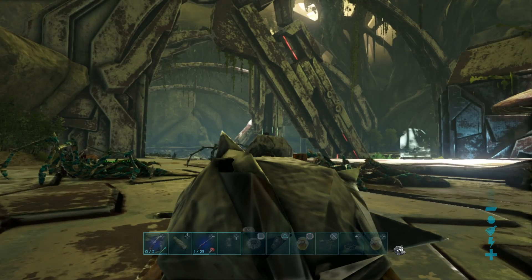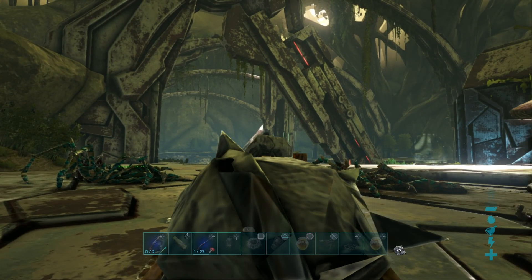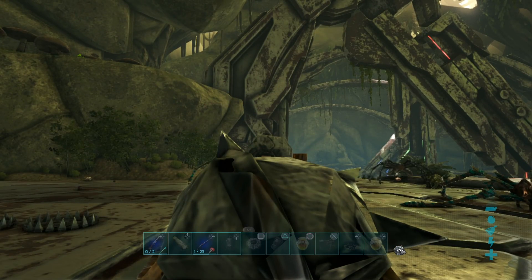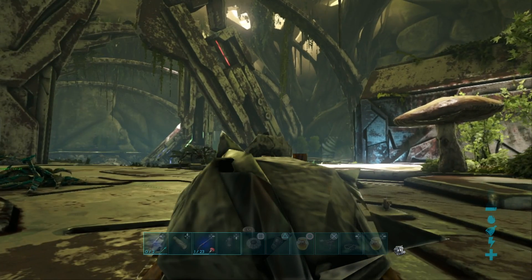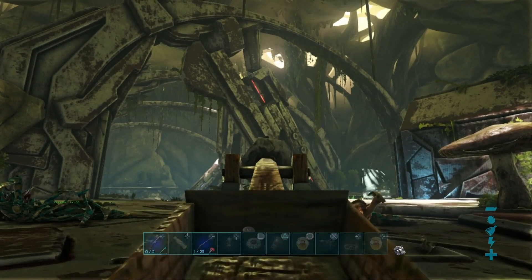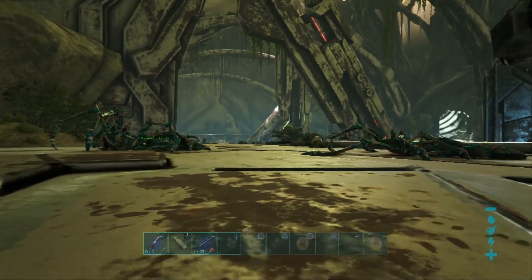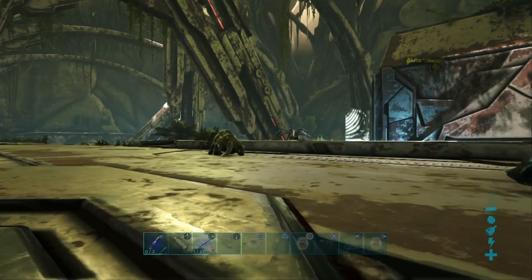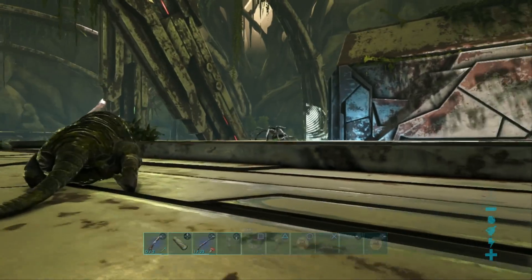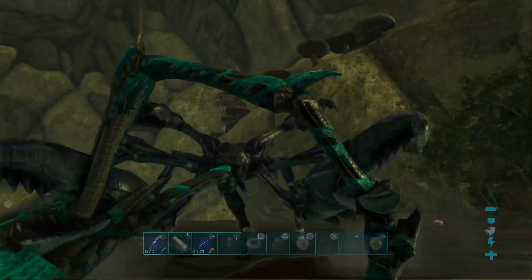The only downside with these guys is you've got to be really careful when it comes to hitting them. You want to aim for their bodies and not their actual legs, otherwise you deal more damage that way and they don't take as much torpor damage. We are failing miserably here because he's not interested in us. We're gonna try and bring it back over here, get it in the bear traps, and then continue from there.